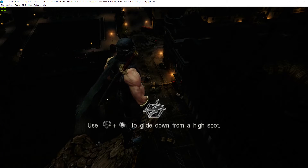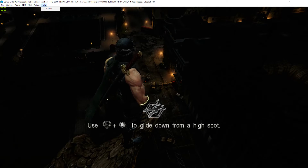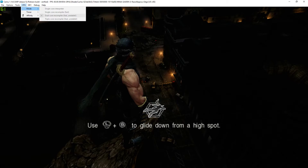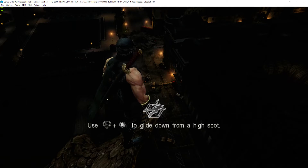Hey guys, I'm back. I did some changes to some settings on CEMU 1.1.4, at least version 5, using the dual-core recompiler. Seems much faster.